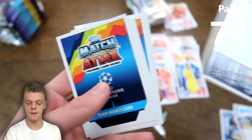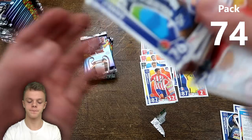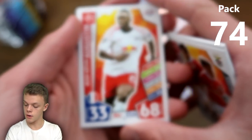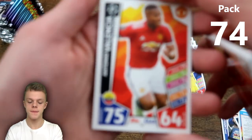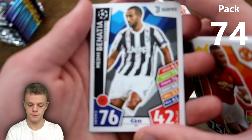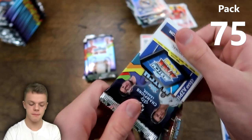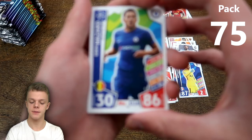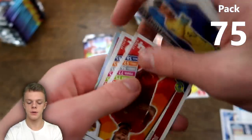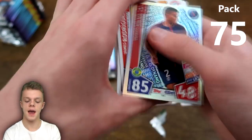Real Madrid badge again in that pack — already got it. Then Danilo and the Benfica duo — not the Liverpool Robertson and Clyne duo we're looking for. Antonio Valencia, and the camera is really struggling to focus. Benatia and the Real Madrid badge again. About pack 75: Eden Hazard for the second time today, Sellou Donnell, PSG duo, Hugo Lloris, James Rodriguez, and Isco — one of the Real Madrid winners cards we still need — great pull! And Thiago Silva.